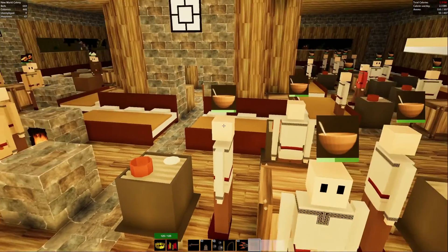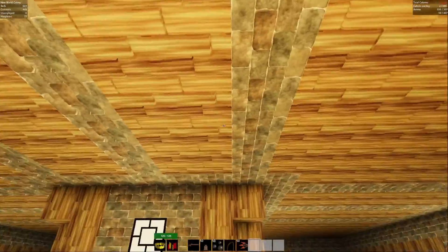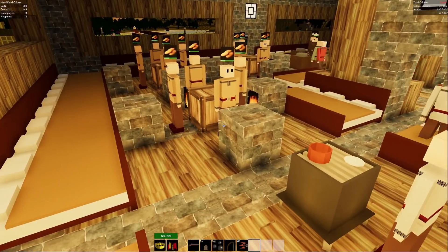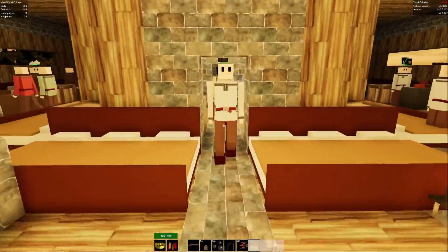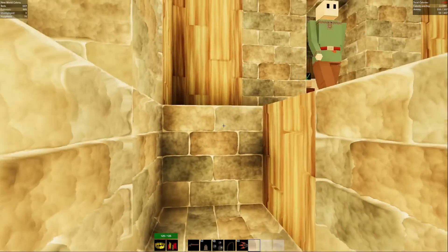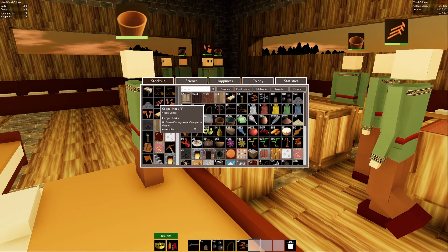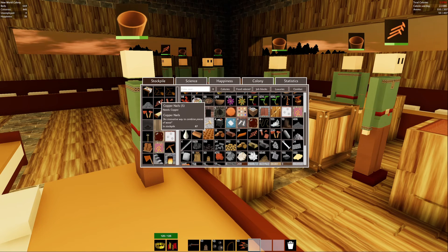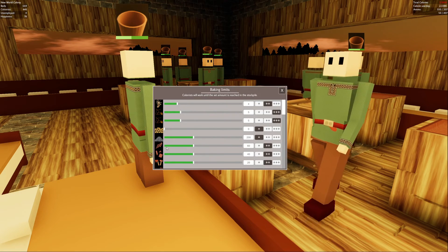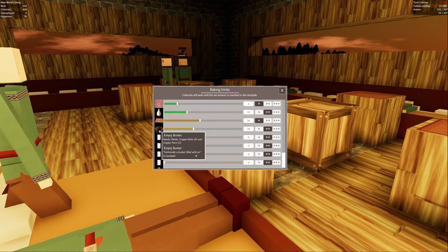At some point I'm probably going to build another story on top of this, move all these cooks up there, and just have this as the grinders and ovens level and then have a different cook level on top of that. Oh god, these guys and their copper nails and copper parts and their coppery copper stuff — please just make the damn buckets. That guy's going to bed which means it's nighttime. Empty buckets — okay, let's go do zombie murder.